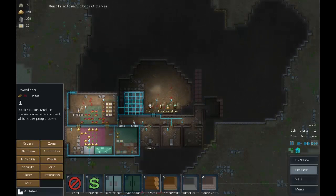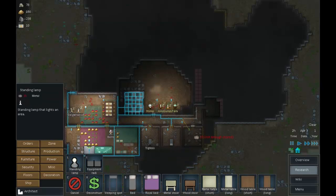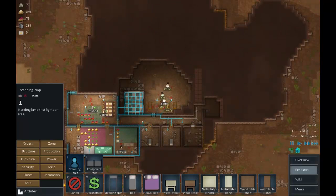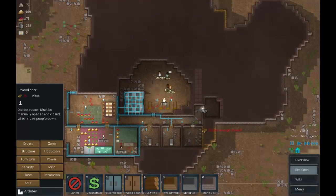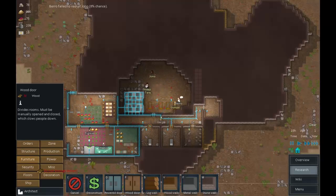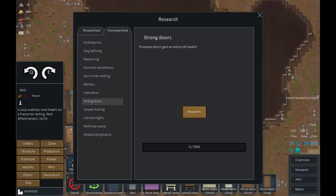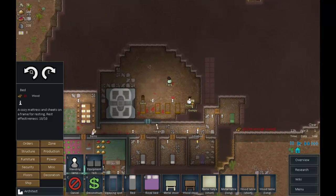While I'm thinking about it: wood door there, power conduit like that, standing lamps here and here and one more there, another door there, and we want some beds. We've finished research — what should we have next? Cremation would be useful, strong doors would be useful. Let's go with strong doors — that'll take a while but it'll help us. We want a bed there.